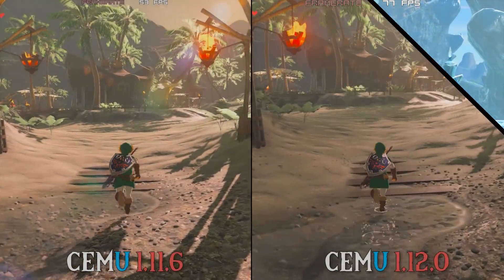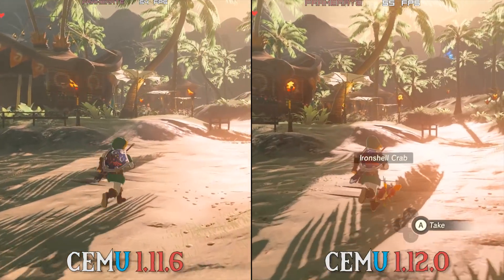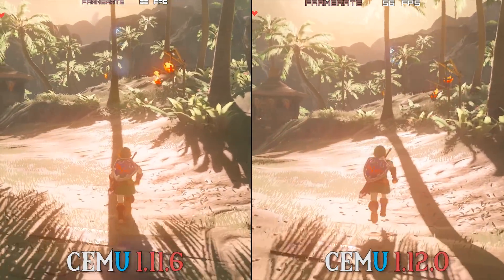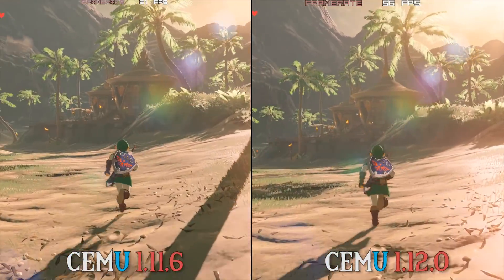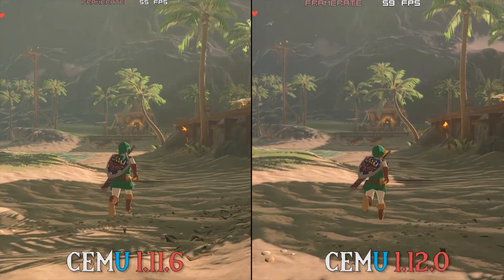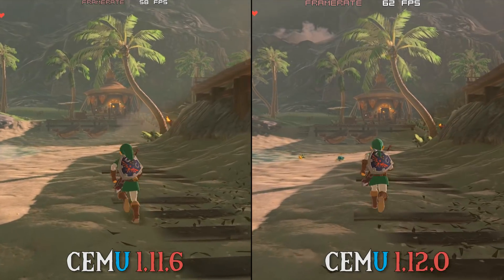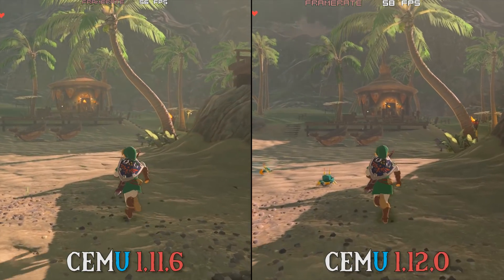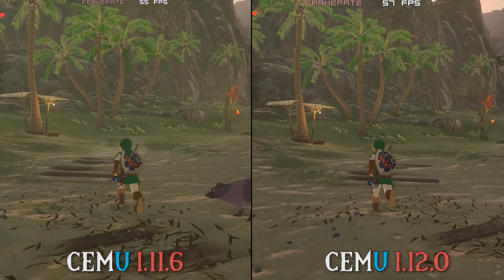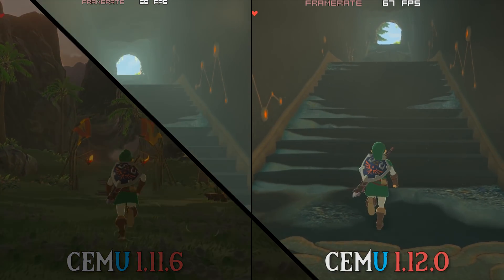However, even after completely reinstalling, re-downloading, and getting absolutely everything fresh for both versions 1.11.6 and 1.12.0, this performance difference was still there. The only reason I can see in the changelog for Cemu 1.12.0 is the fact that there were some CPU JIT changes mostly in relation to recompiled functions. Regardless of what has changed, I am still happy to see a performance increase even though it is quite slight in some circumstances on Cemu 1.12.0.